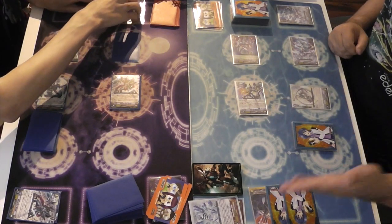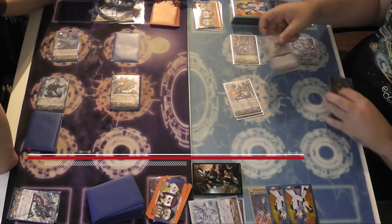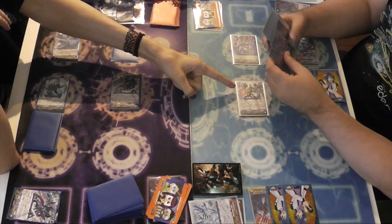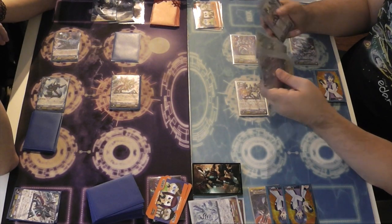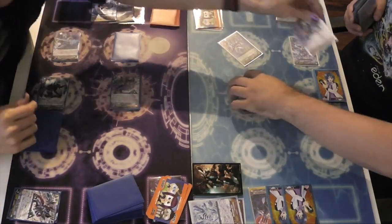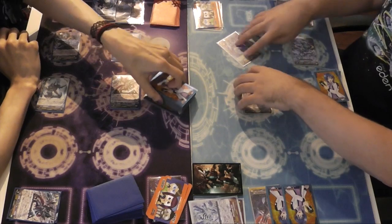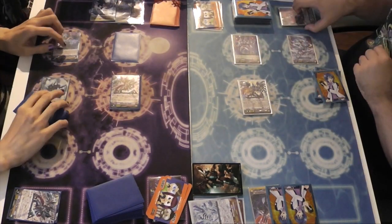GB2 is already active because of that. I soul blast to draw a card. His skill triggers because he became unlocked — I basically put him into the soul, search for a grade 3 Messiah, search for that, and put it into my hand. I'm going to ride the holo one — you've got to ride the holo, right? When you find it, precisely. I end my turn. Stand and draw.